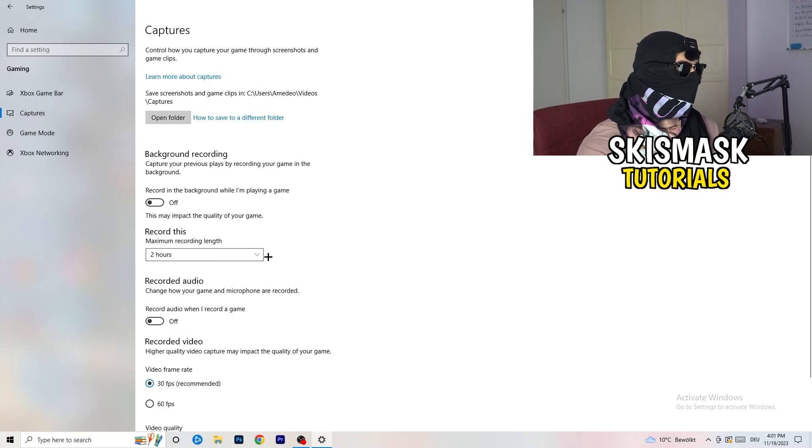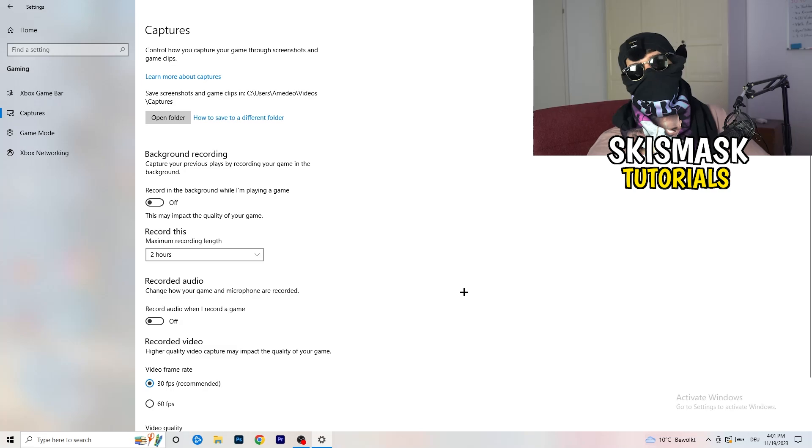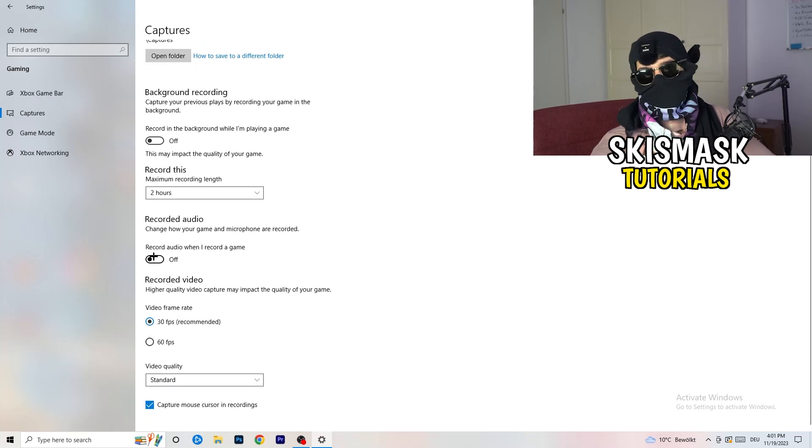Next, go to Captures on the left-hand side. Go to Background Recording and turn off 'Record in the background while I'm playing a game.' If you want to record something, use OBS — Open Broadcaster Studio — which is made for recording games and your screen, not Windows. Having something recording in the background is something you don't want. Turn it off, and also turn off background audio recording.